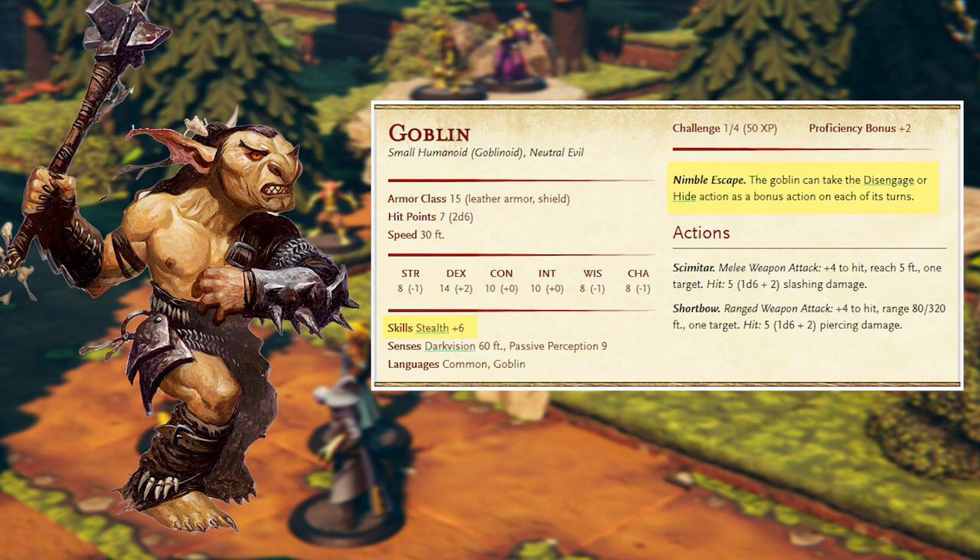Goblins have a low strength, so they will be sticking with weapons that allow them to use dexterity to its fullest effect. It's for this reason the scimitar, which is a finesse weapon, and the bow are on their stat block. And it's here we can make our very first adjustment to the stat block. If you want to spice up your goblins a little bit, you can switch up that scimitar with a whip, dagger, or a short sword. Most of these weapons are light and can be dual wielded, but keep in mind using their bonus action for an offhand attack means they can't use it for Nimble Escape.